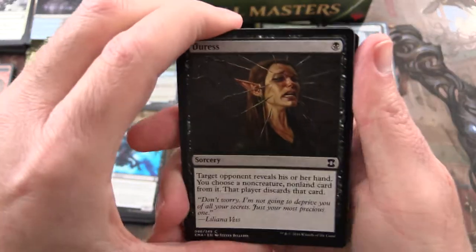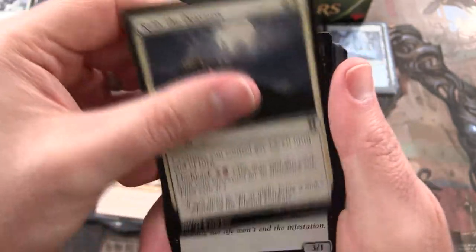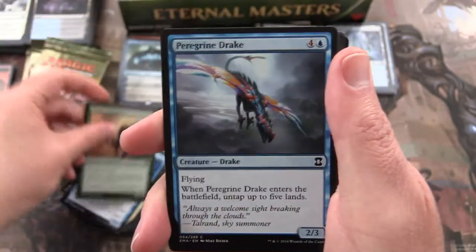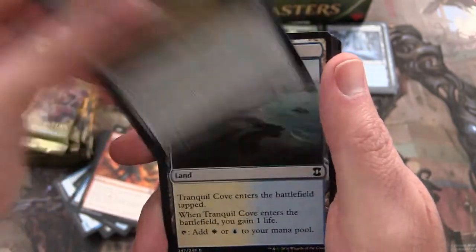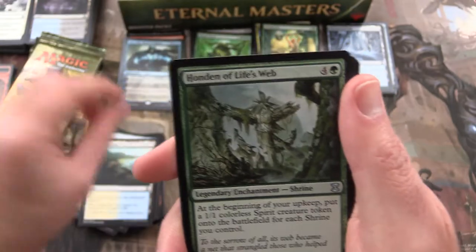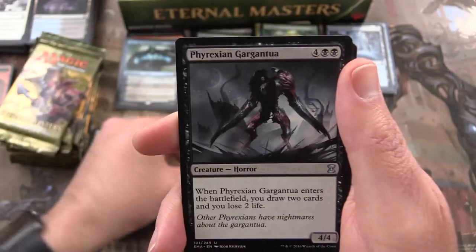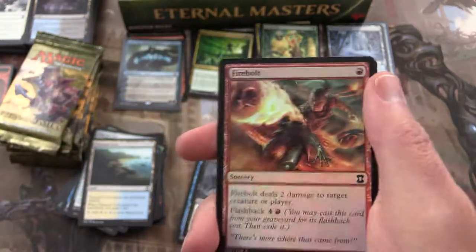Next pack we have: Dress, Borderland Marauder, Rally the Peasants, Deatbridge Shaman, Cephalid Sage, Nimble Mongoose, Peregrine Drake, Firebolt, Pilgrim's Eye, Tranquil Cove, Honden of Life's Web, Fact or Fiction, Phyrexian Gargantua, and a Glare of Subdual. And a Foil Firebolt.